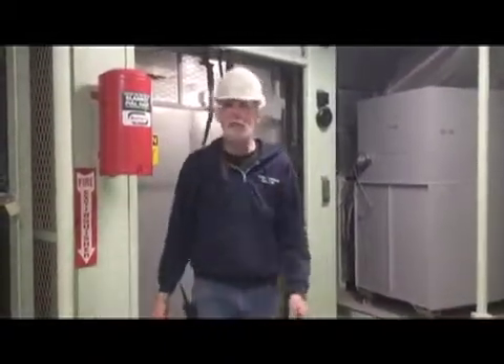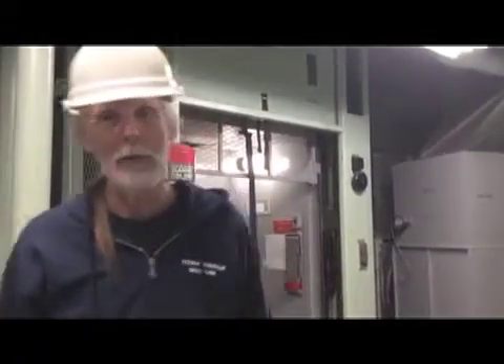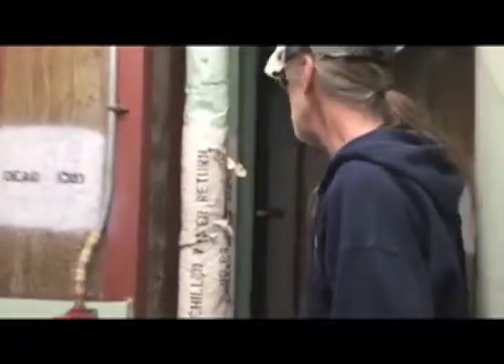Hi everybody, we're here on level five because I want to show you the secret ladder. It's right over here. Level five is where the diesel fuel storage tank is, right here, and also AC 101. The secret ladder is right back in this little corner behind the diesel tank.